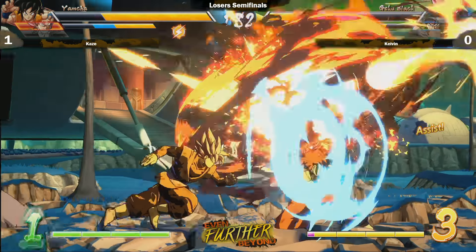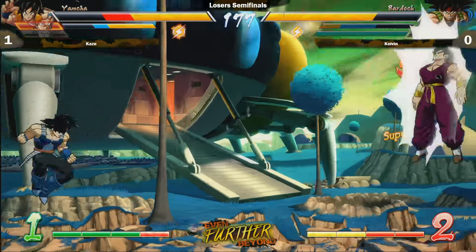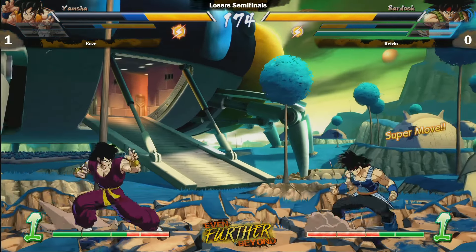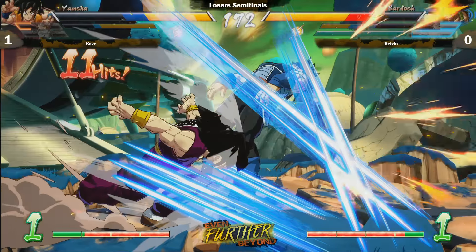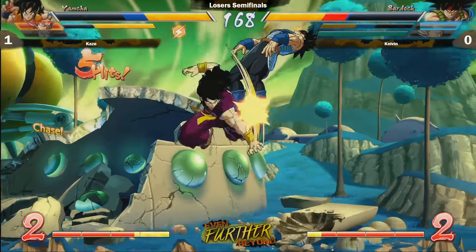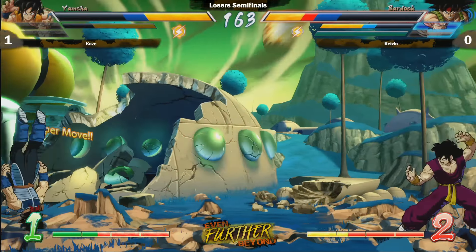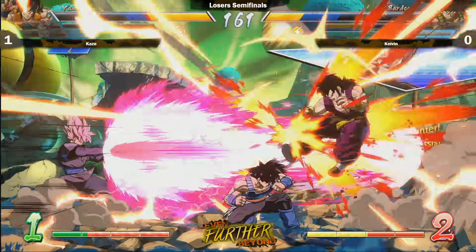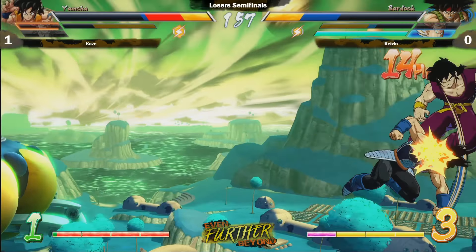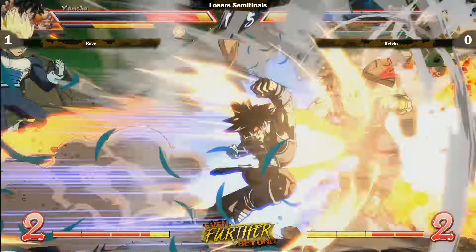Spirit Ball is one of the weaker supers in the game — there's tricky stuff you can do with it but its actual damage output is maybe the worst level one. Bardock is back on the field. Bardock's big advantage is he puts on so much pressure and he's just so fast, but we've seen how quick Kaze's Yamcha is. Yamcha's got lots of tricky ways to move — his EX Wolf Fang Fist can go full screen and it's safe on block.